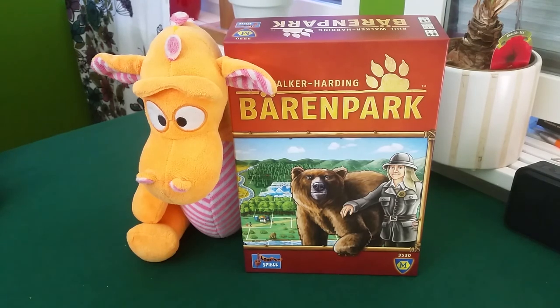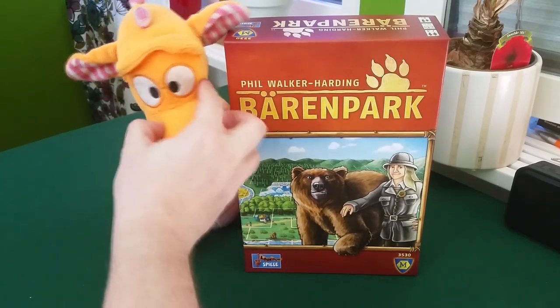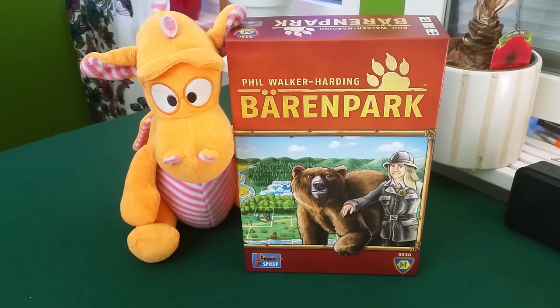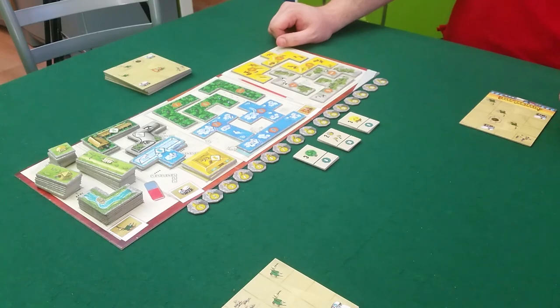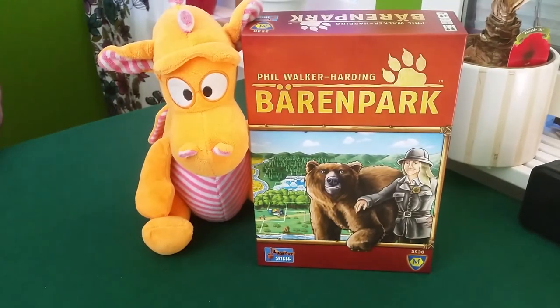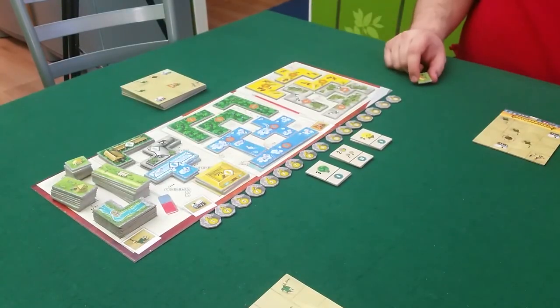Hello, welcome to Board Games with Niramas. Today it's time for building some Bear Park. This game is designed by Phil Walker-Harding and it's published by Major Games and Lookout Spiel. Bear Park basically means Bear Park, and Keith is here as well. We're going to play a two-player game. Draco is just sitting there hugging the box. Let's do a two-player game — we have a bunch of different tiles set up here.